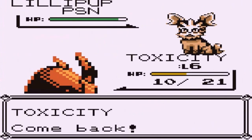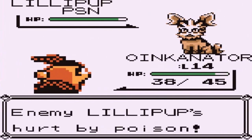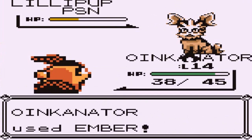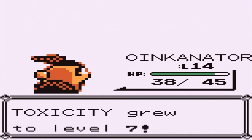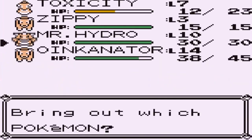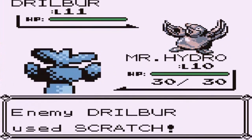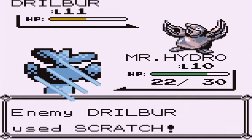We're switching out to Oinkinator. I've had a Lillipup on my team before — I don't necessarily want one right now, although eventually getting Stoutland would be nice. For now I'm just testing out which Pokemon I want to use. Another Ember attack and the Lillipup has been defeated. Toxicity grows to level seven, Oinkinator gets some experience, and here comes a Drillbur — a Pokemon I've used in Pokemon Black. It eventually becomes a Steel type, so I might want to use it.